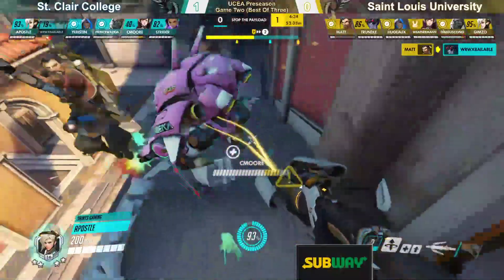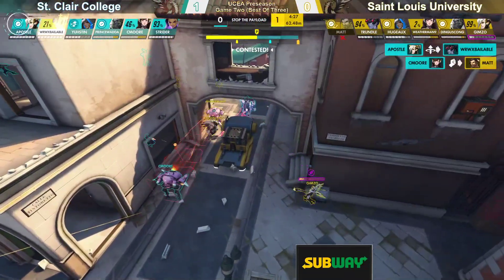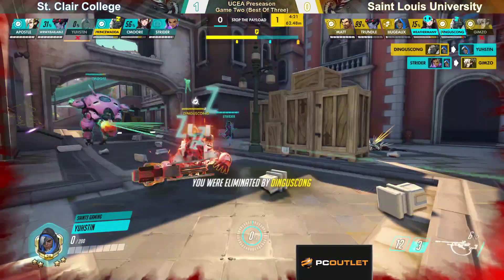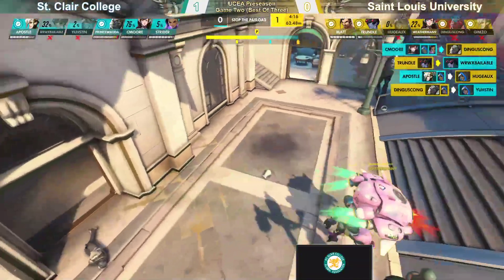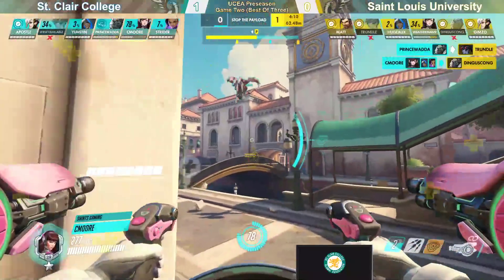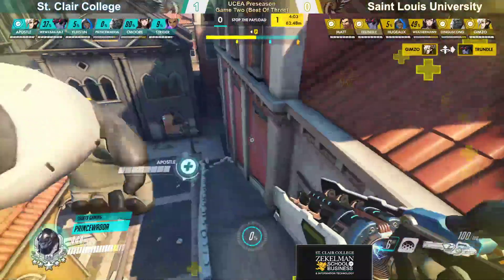Bottom barely getting out with his life, but the skirmish is getting underway as we now have the D.Va Bomb coming in high and not going to find its mark. Matt's going to be the first casualty here. Baleable actually went down as well, but Apostle is going to keep him up and alive. Yustin is taking him down — this is back and forth madness here from across the snipers. St. Clair finally got themselves a little breathing room in this fight.